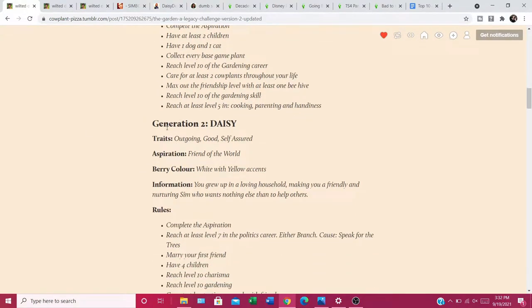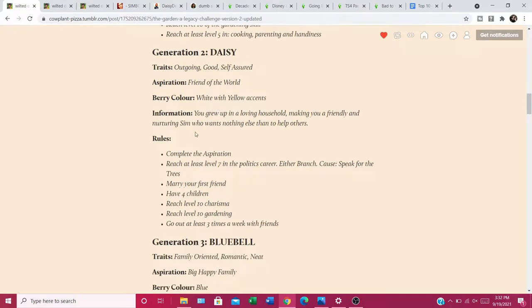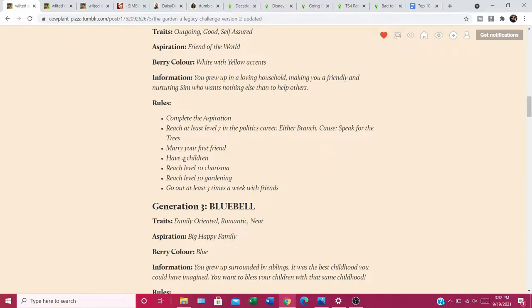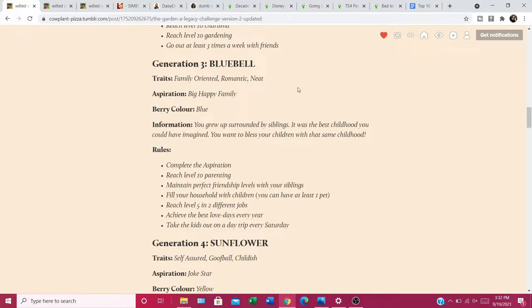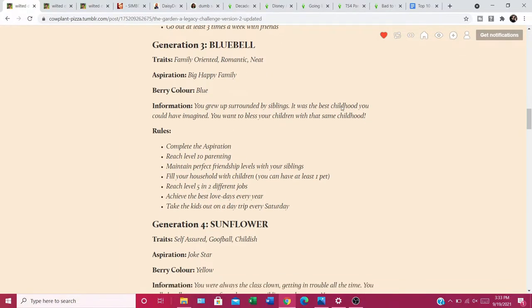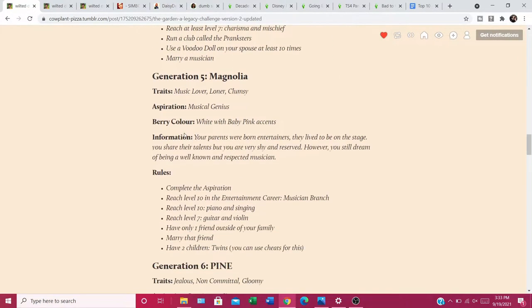The second generation is Daisy — you're going to be more into the politics career and suburban or city life, you'll be more friendly and do more gardening. The whole theme seems to be gardening throughout. You'll have a family-oriented lifestyle, pursue two different careers and reach level five in each, which is interesting because I always try to get my Sims to the top. You reach level 10 of parenting. Other generations include Joke Star and Musical Genius — each level has different goals, just like Not So Berry.